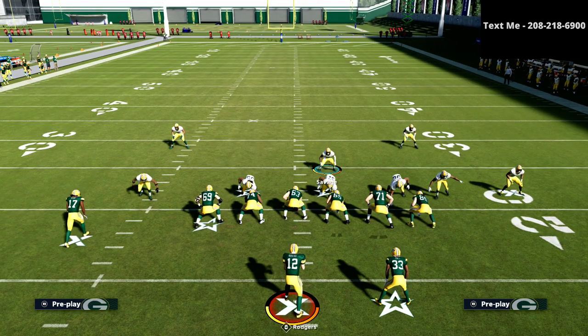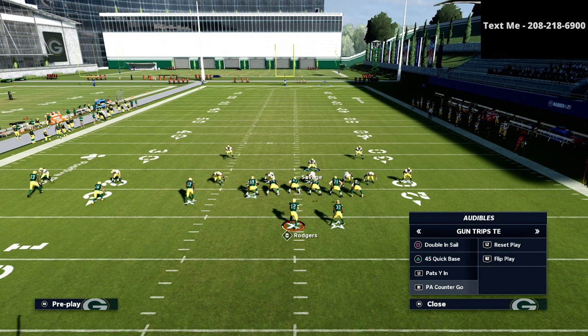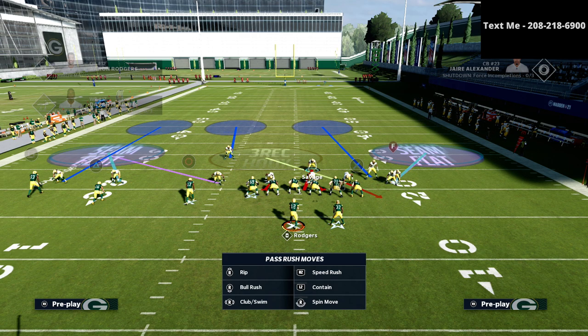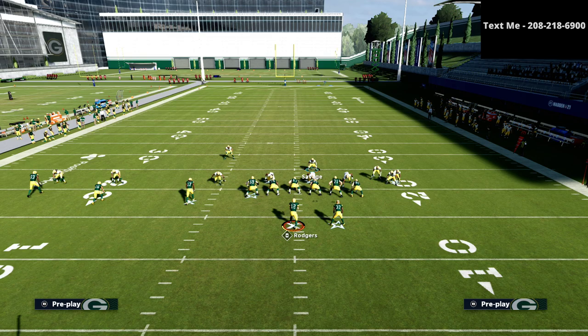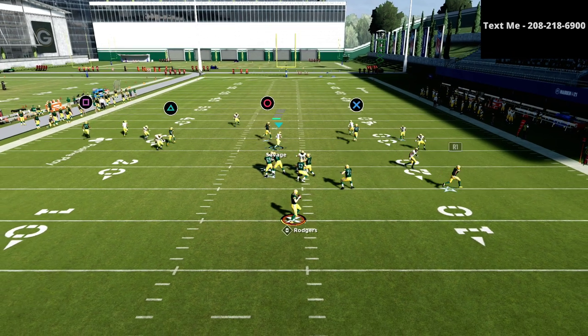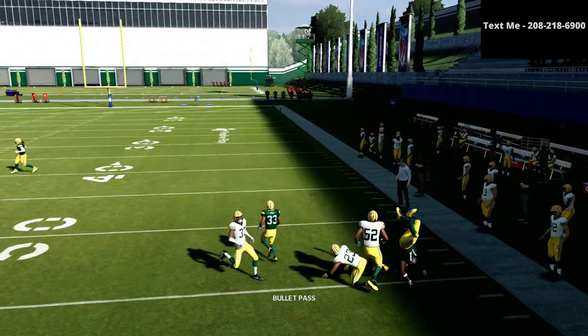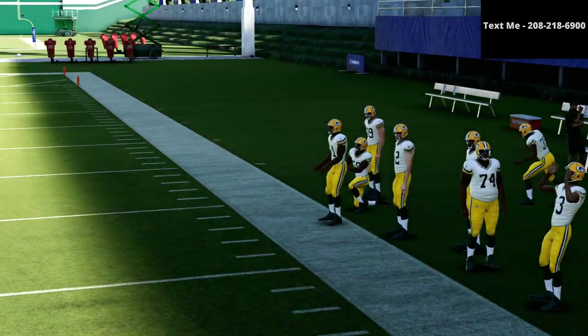You'll notice I didn't put the right side safety into a deep half. The reason is that when the trips tight end offense is set this way, there's no reason to have a deep half on that side of the field — there's nothing the offense can do to bomb you there unless they motion someone across. An inside quarter is perfectly fine and will help you play crossing routes, the tight end, and tight end streaks much better than a deep half would.